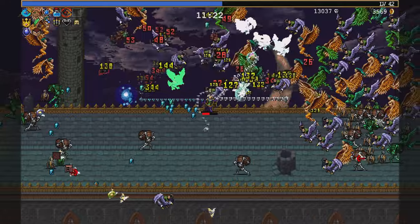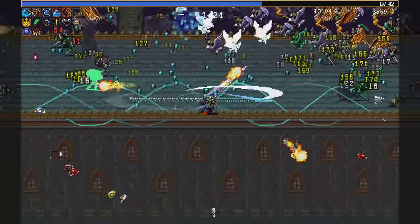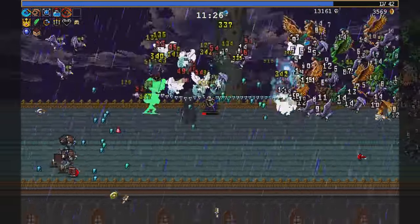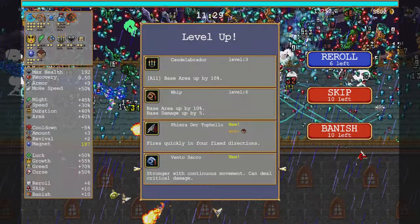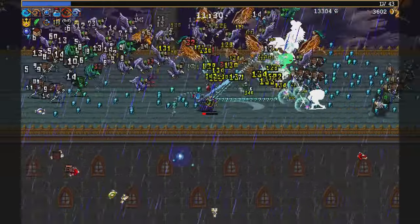Arcana should be showing up so I can get Bolero off that. Man, sometimes you get that damage out of nowhere and you don't know where it comes from. We whipping good.